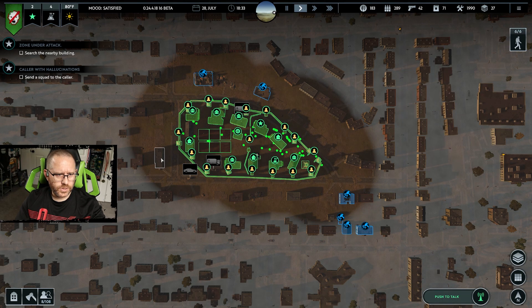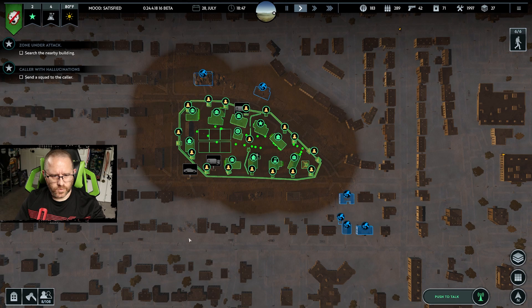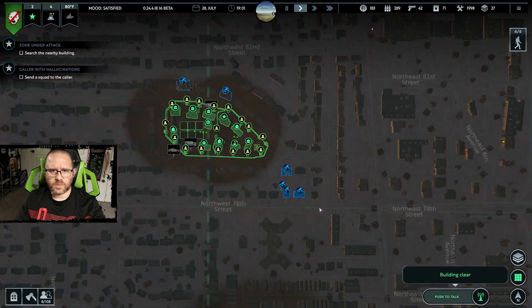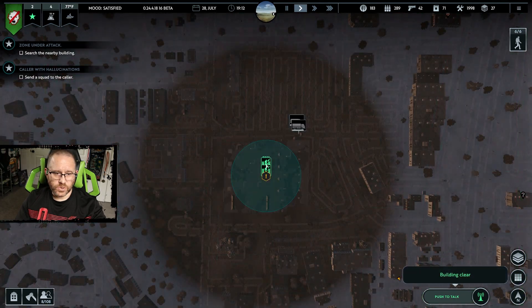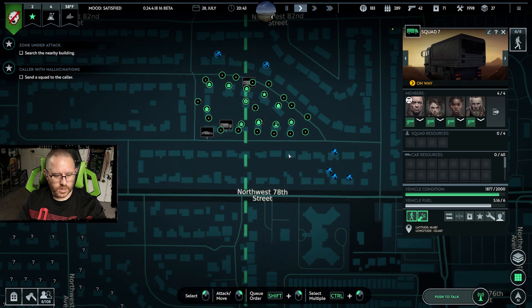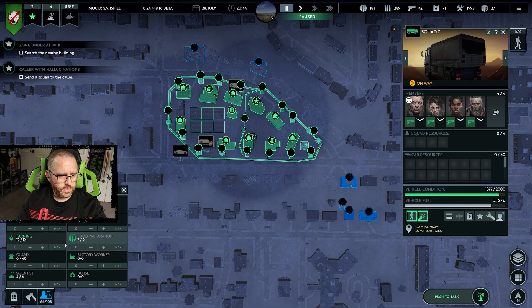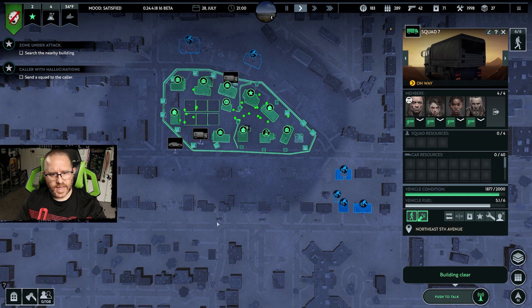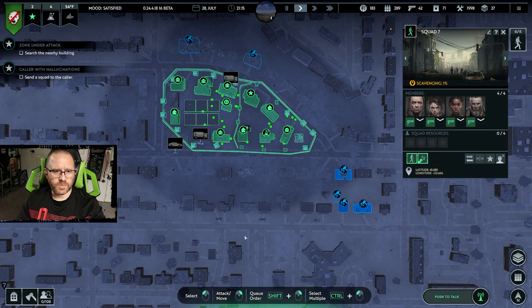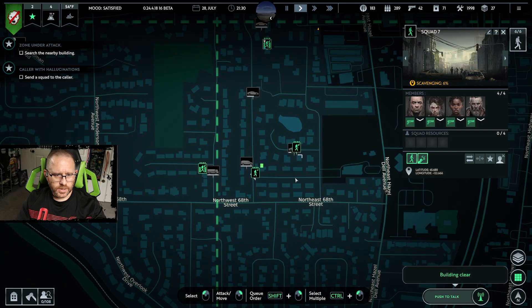Mostly got this north side cleared out — last two buildings, one nearly done. Got the left side cleared out minus one building. We're not going to clear these out as we're going to incorporate all of that, including this large building — that's going to become a huge warehouse for us. Two squads here doing absolutely nothing as we follow up on two faulty quests. It is night — I should fix things up. With this area clear, we can start building at least the L-shape of our wall along here. Let's do it overnight.